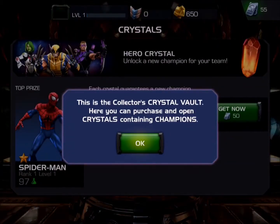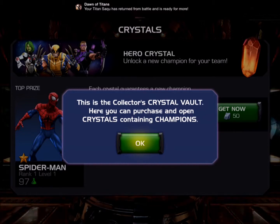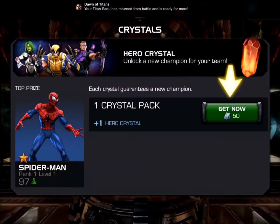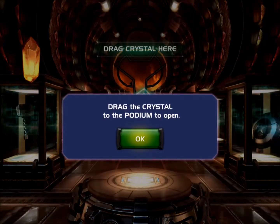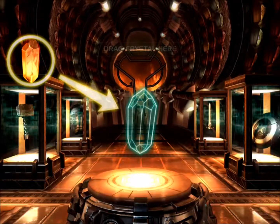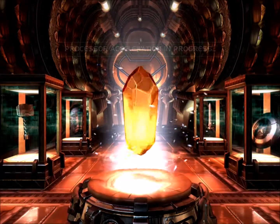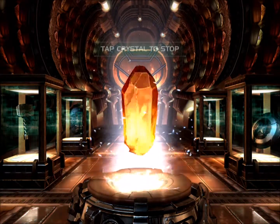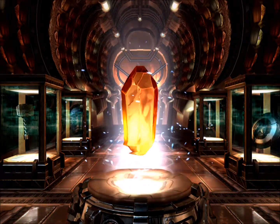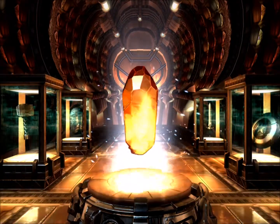This is the collector's vault — this is where I can pay for stuff, get a lot of stuff, and get some upgrades. Alright, so I got this crystal that I take over to the podium. It's accelerating, so it's going to turn into something or blow up the room — one or the other. Tap to stop it — let's slow this thing down and see what happens.